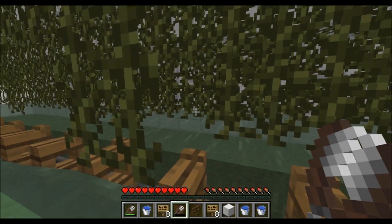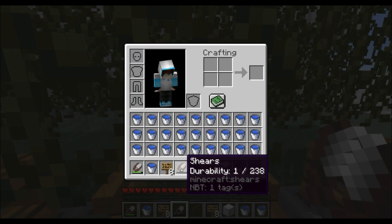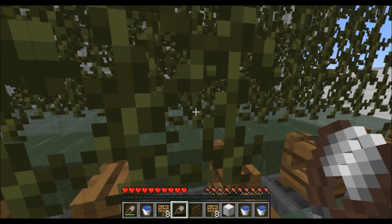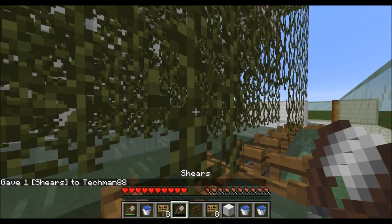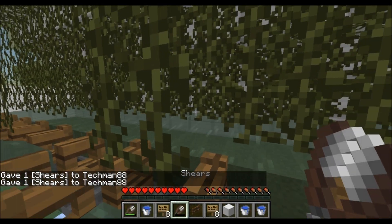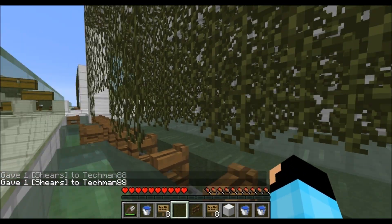I did learn something new from these tests. I've got shears that are just about to be used up. It's actually not going to drop an item when I kill these vines here, which is why I was confused at first — I thought it would always drop the item. But apparently, maybe this is a change, but when you break the tool, it's not going to drop the item.